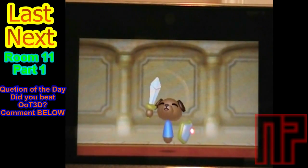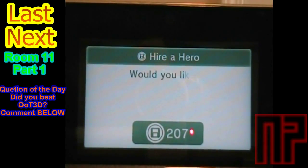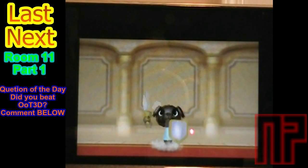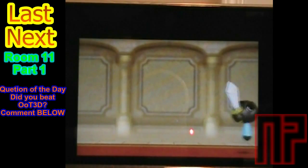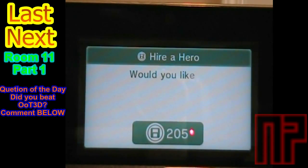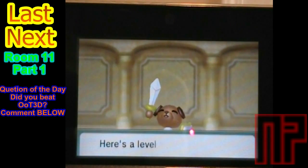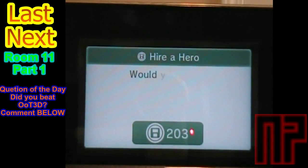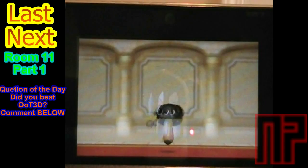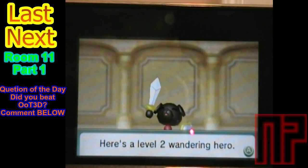A blue level 1, level 1, level 2 light blue, and level 1 white one. And a level 2 red one — I love these red ones, they're so awesome with their epic fire power.